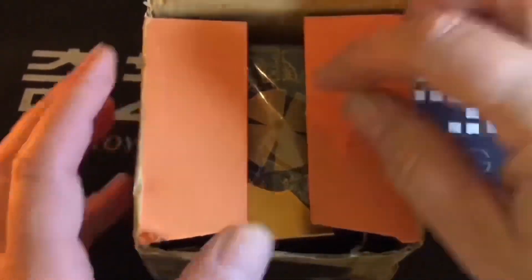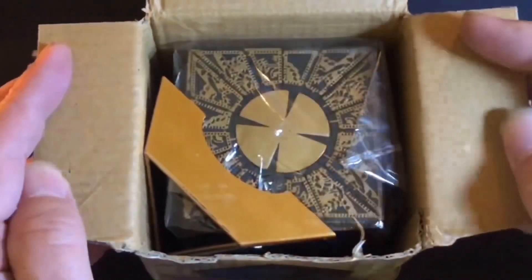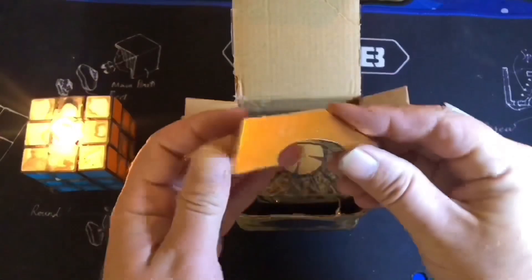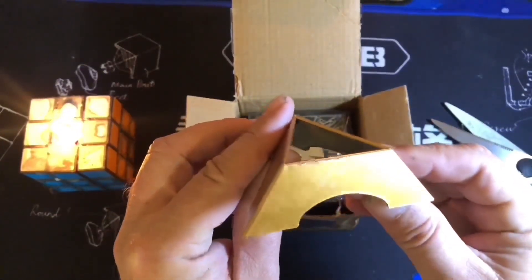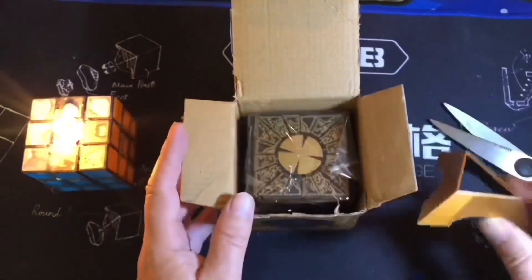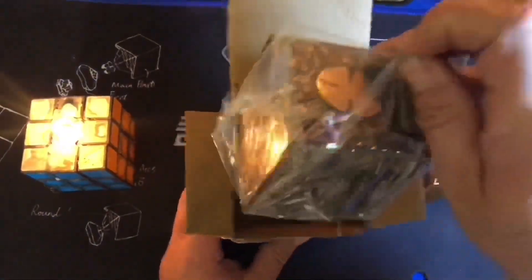So hopefully no bats or dead souls come flying out of this. Here we go — yes! A cube stand! A nice gold one. A little bit scuffed, doesn't seem to have any branding on it or anything, but let's get this opened up and have a look.